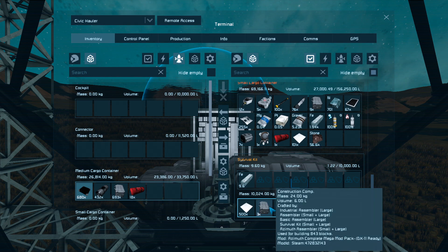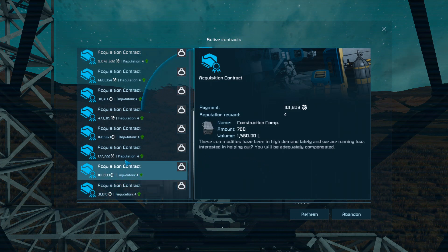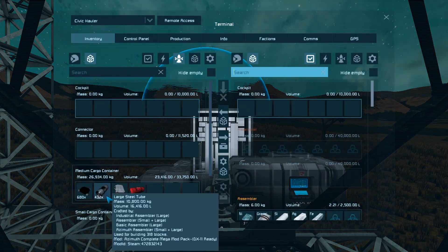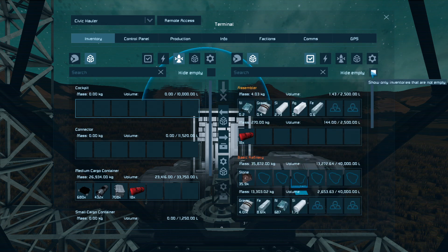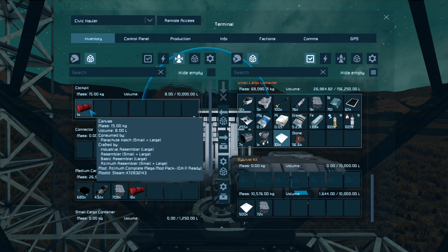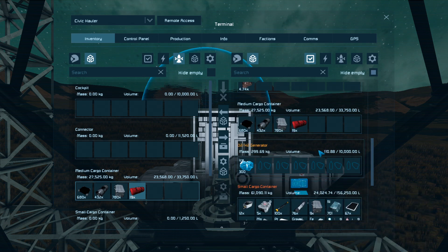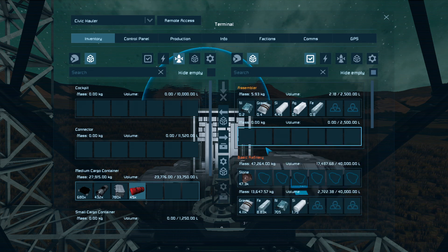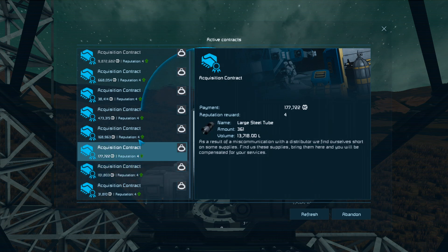I believe as faction gets better, so does the pricing. 780 - almost done with that. 361 large steel tubes, we should be done with that. 680 of those. 680. 780. There we go. Let's grab that one. 780. We only need 45, right? Canvas - 45. Yep. That's good. That's good. That's good. And that's good.